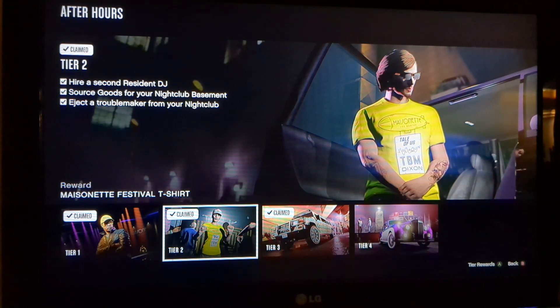For Tier 2, you have 3 more tasks just like Tier 1 but with different tasks. The task you have for Tier 2 is hire a second resident DJ. When you first collected that first DJ after setting up your nightclub and going through all those cutscenes, after collecting Solomon — he's your first DJ — you can hire either a second DJ: Solomun, Tale Of Us, Dixon, or Black Madonna. Just hire a second resident DJ and you'll complete Task 1 for Tier 2.